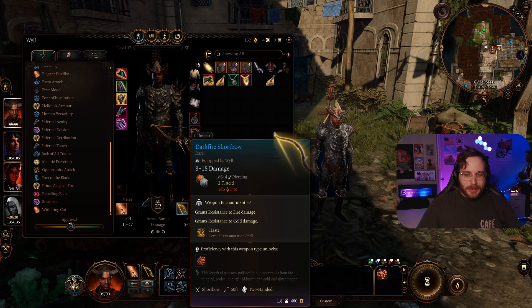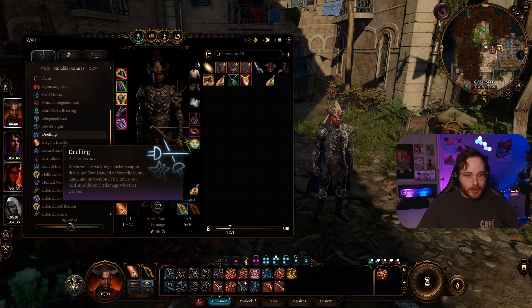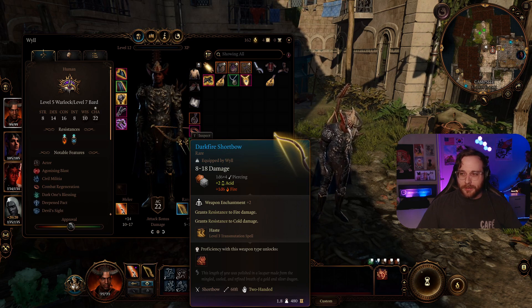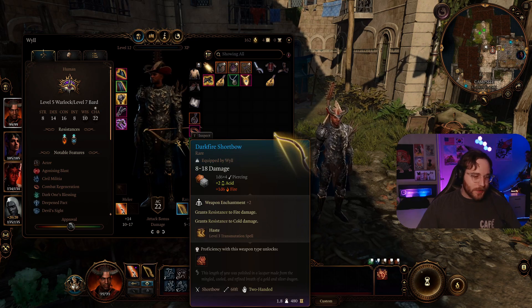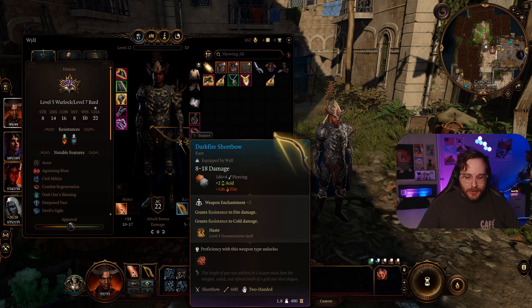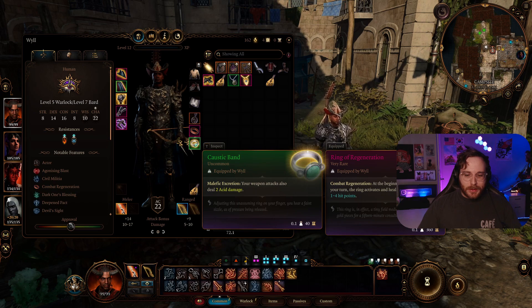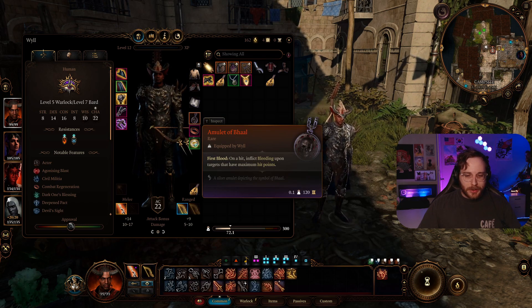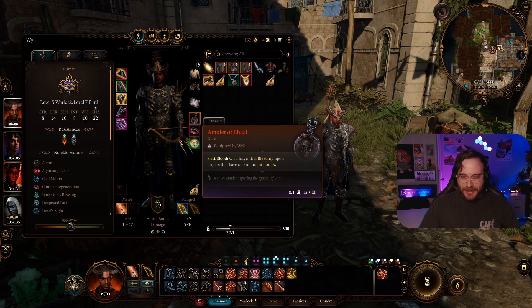I forgot to add this bow when I was doing the build in action. Wyll as a Bard/Warlock won't be proficient in Longbows, so I went ahead and got him a Shortbow. This is mostly useful for giving him a way to do a ranged attack when he can't cast Eldritch Blast — for example if I attack and then I killed something in front of me and don't have movement and need to attack something at a distance. It also gives you cold resistance and you can cast Haste once per day. I have this ring on a lot of my builds — Wyll will be making four attacks per round if he has his bonus action available, so having plus two acid damage on every hit gives you plus eight damage per round. This build is not as tanky as my other builds, so I went ahead and added the Ring of Restoration for a little healing. Then the Amulet: on a hit, inflict Bleeding upon targets that have maximum hit points — and this also works with Eldritch Blast, not just melee hits.